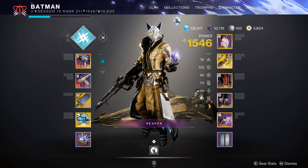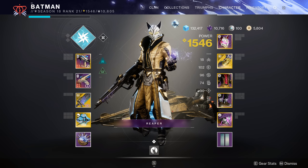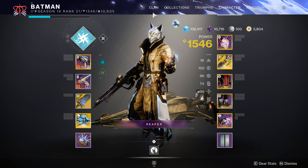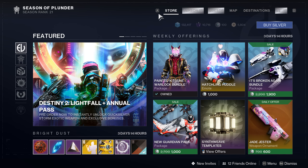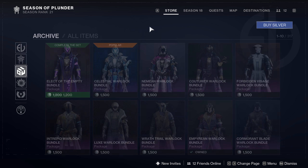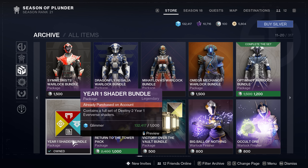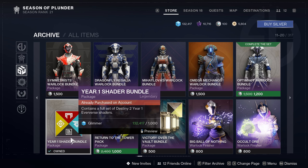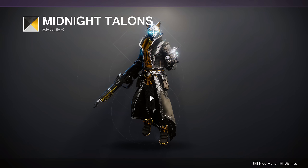Alright guys, so I figured this out after my 'how to get gold armor' video. There is actually a way to get gold shaders in the game currently for only 1000 glimmer. You get a bunch of different shaders and a couple gold ones. Check this out — for 1000 glimmer it's almost hidden, you can't really tell there are gold ones in here. But the Year One shader bundle has a bunch of shaders including gold ones. Midnight Talons is dope — I almost used that one, it is sick.